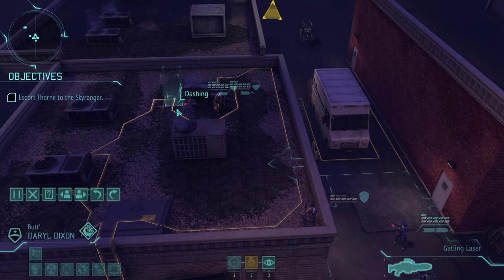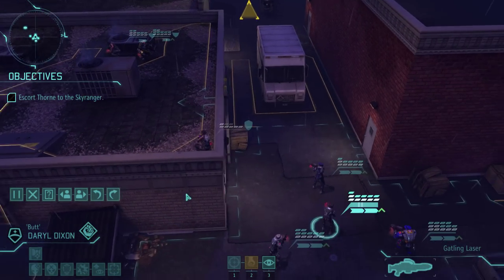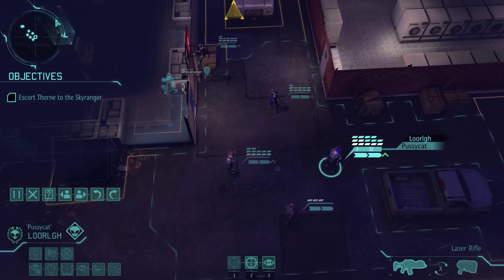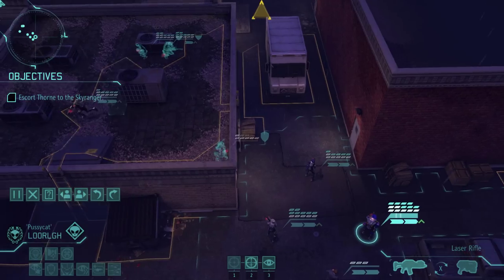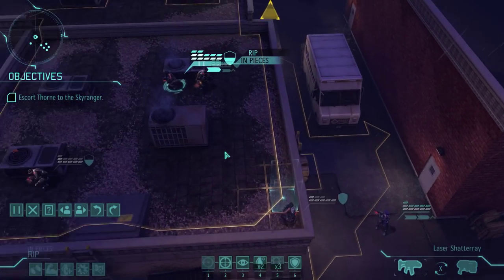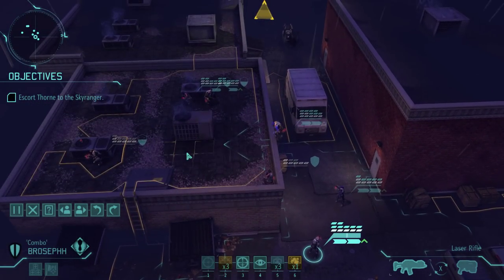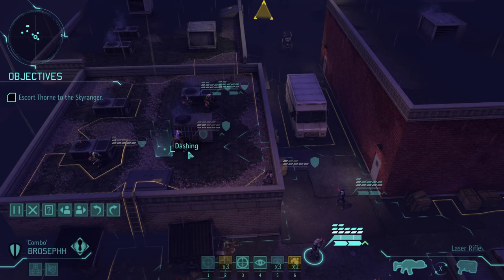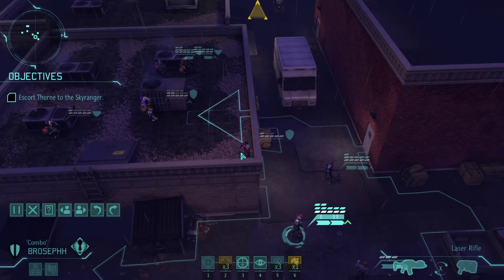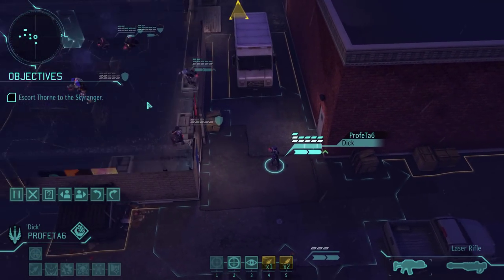The question is where should the gunner go — I want him eventually to go to that one. Our infantry I'd rather have shoot, but he simply does not have enough turns. The grapple isn't really necessary — I just wanted to show it off, mostly because I could have just sprinted up here. We also have our medic now with the smoke grenades, so that's kind of nice — it'll come in handy I'm sure.